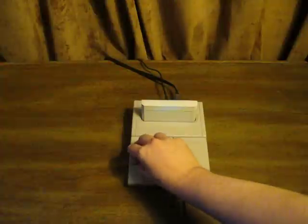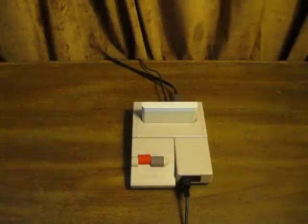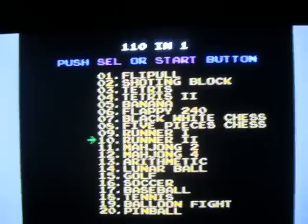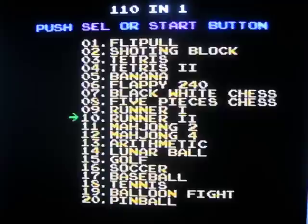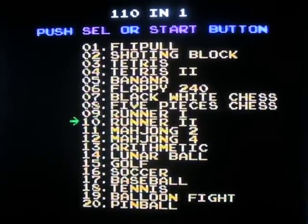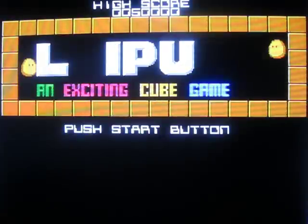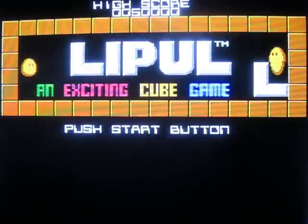Let's turn it on and see what we got. Here is the 110 in one menu. I'm not going to go over every single game just for the sake of time, but I will be going over some of the highlights. Starting at the top, you have Flipple — a cube game released in some regions as 'The Plotting,' designed by Taito. This is a puzzle game where you flip your blocks over to match the same colors.